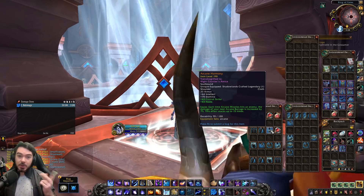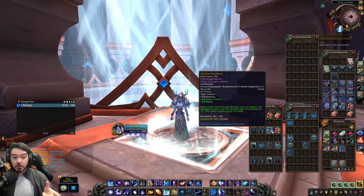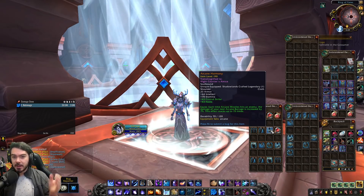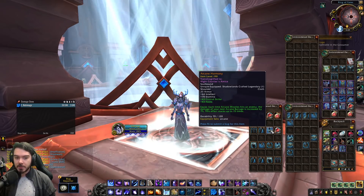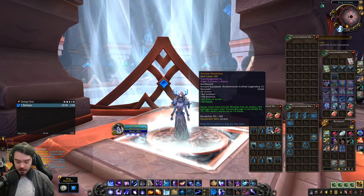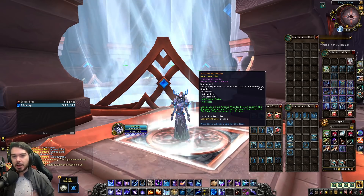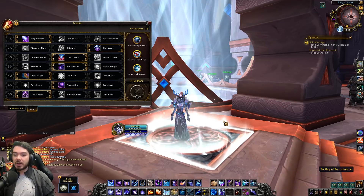For Mages, there's a nerf to the Arcane Harmony Legendary, focused on single target. Each time Arcane Missiles hits an enemy, the damage of your next Arcane Barrage is increased by 7%, down from 10%. On top of that, the effect now stacks up to only 15 times, down from 30 — which was itself down from the initial 100. This is significant and will nerf the power of this legendary in burn phases, potentially shaking up your Arcane Mage legendary choices.